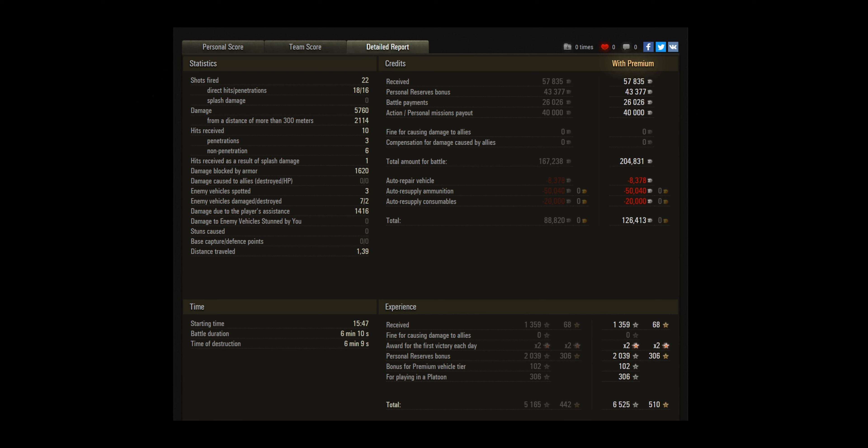Let's go look at the results. Alright, it's actually picked up a little bit more damage than we saw — 5.7k of damage and 2 kills, blocking 1,600 and another 1.4k of assisted damage. So 7k-plus combined damage. Very nice result there — let's earn him the Ace Tanker badge, although no special medals. Right on the money for an Ace Tanker badge there with 13.59 base.